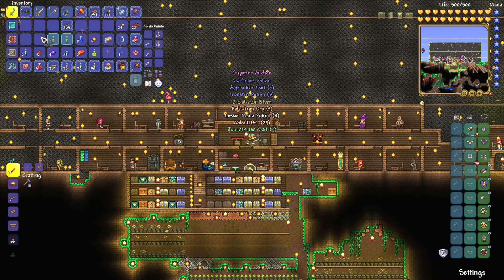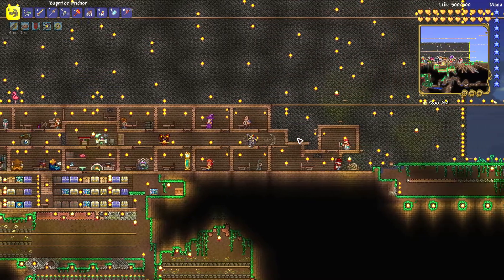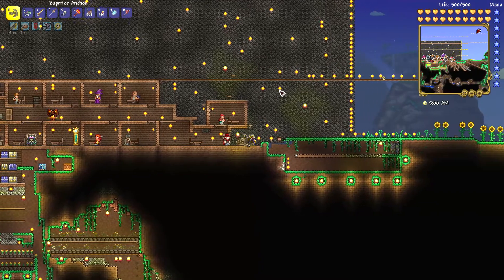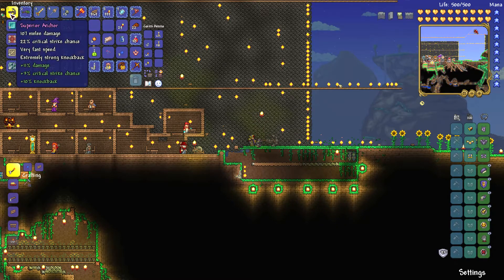It is quite common in my opinion. I found three Anchors in about twenty crates. So if you want the Anchor, make sure you are in hard mode and then open Pearl Wood Crates, and one of them might contain the Anchor.